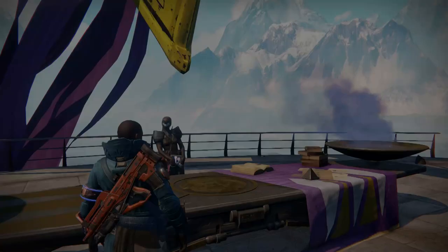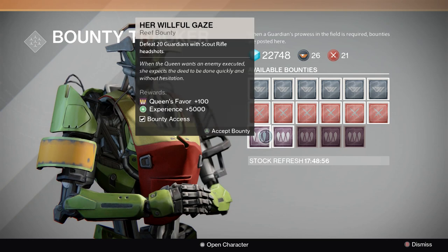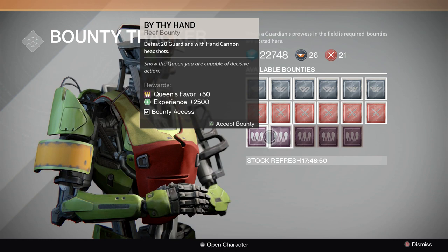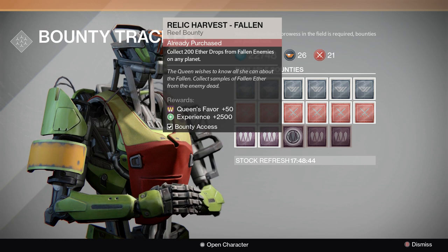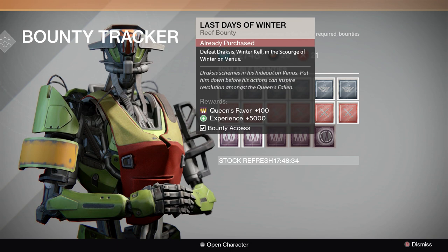How do you get Queen rank two? It's done by picking up the bounties. Over at the bounty area, these are the available bounties. There are some PvP ones — defeating guardians with a scout rifle, getting headshots with a hand cannon — but I'm not going to participate in those since I'm not great at PvP. Instead I'll stick to the PvE ones: defeat 20 fallen enemies on any planet, and get 200 headshots against fallen. Those would be nice to do together.